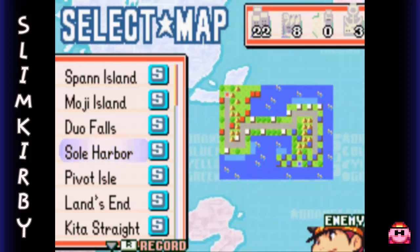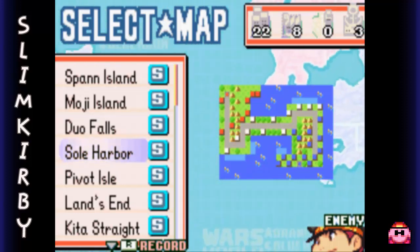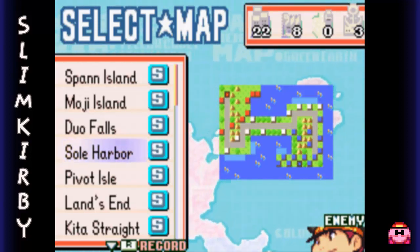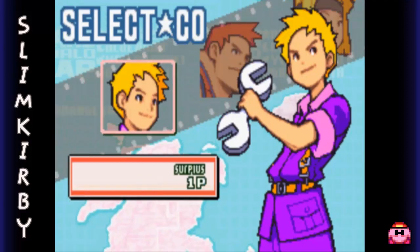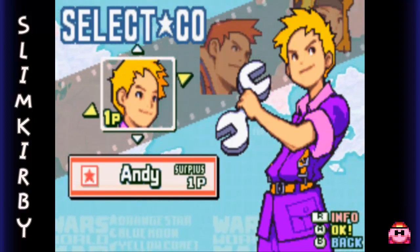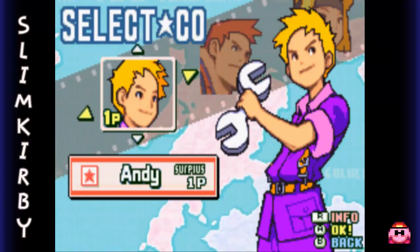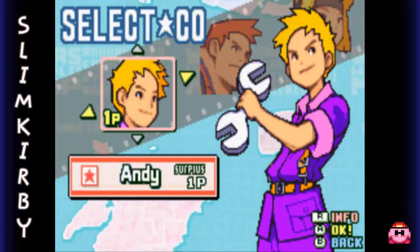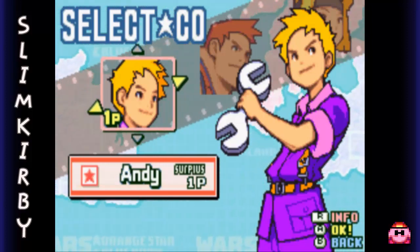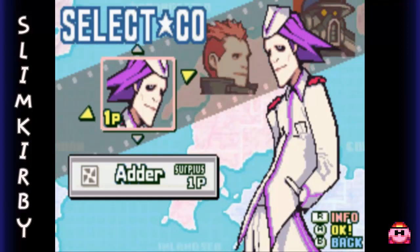Hello everybody, SlimKirby here, welcome back to the Advance Force 2 War Room. Today we're going to go to Sol Harbor and fight Captain Drake. Who are we going to use this time? Well, Drake has basically a mass damaging CO power, so we're going to make his power completely useless by using Hawk.